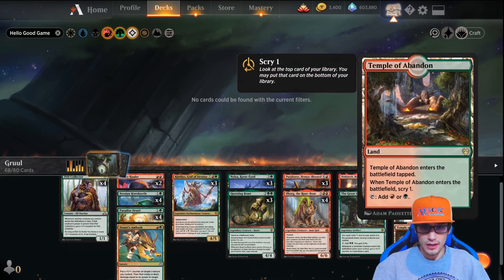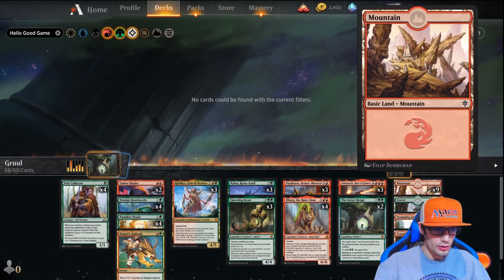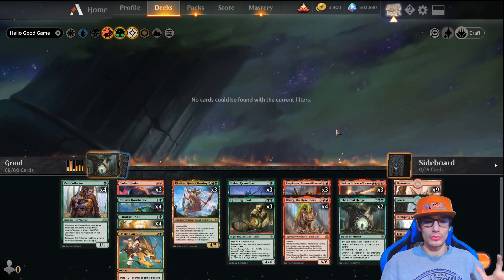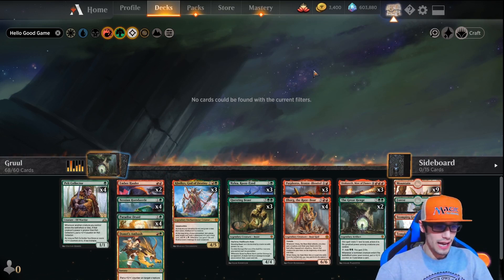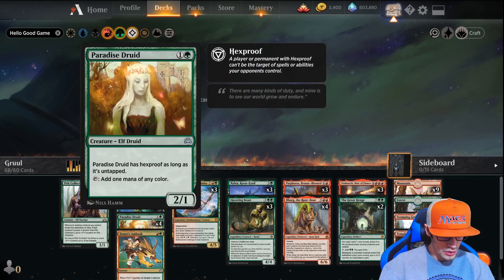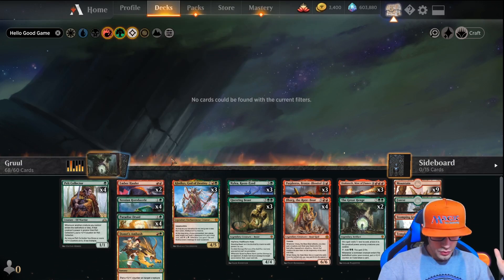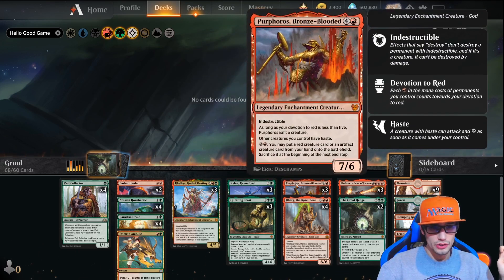We have four Temples of Abandon and four Stomping Grounds to spice up our land. You could work on land more, but this is a really good base build for Gruul right now. As for ideal lines of play: on turn one play Pelt Collector, turn two Paradise Druid, turn three you have three mana which will allow you to play four — so you play your Questing Beast.